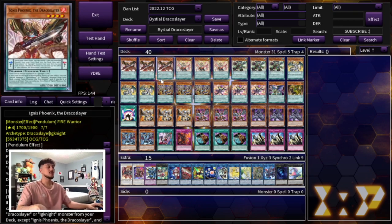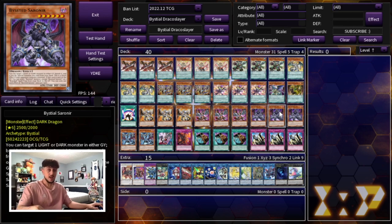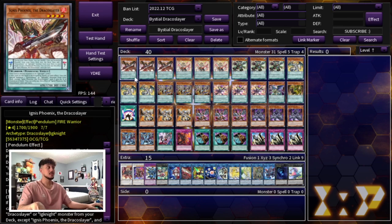With Pendulum, combos always vary depending on your hand and which Bistials you opened. This deck is much more controlled than combo builds. There's not one single line you want to take — the Bistial package with Branded Regained, Branded Beast, and the synergy between Lubelion, Chaos Emperor, and Odd Eyes is so powerful. Unlike other Draco Slayer builds, there are a lot less choke points because you're playing it much slower. You're not playing to put up seven negates — you're playing the long game and winning those long games.